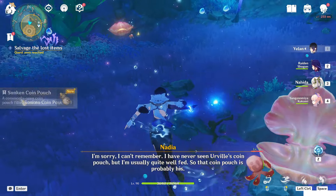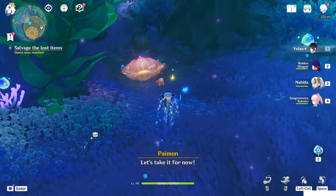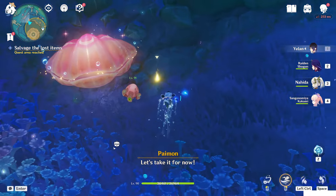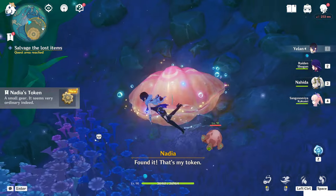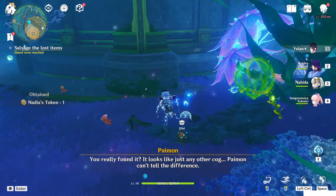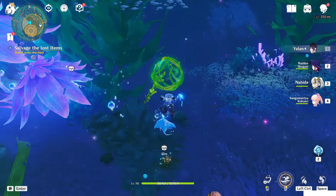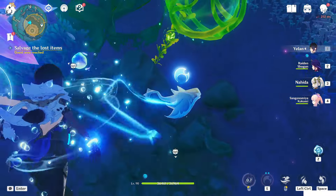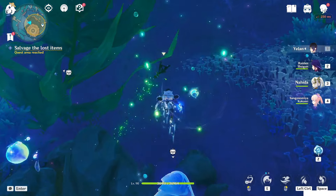Coin punch. Then at the north-west direction, there's another glowing point. Found it — this is the token. And the last item is inside this vine. Get the power-up from the fish and cut the vine there. This is it.